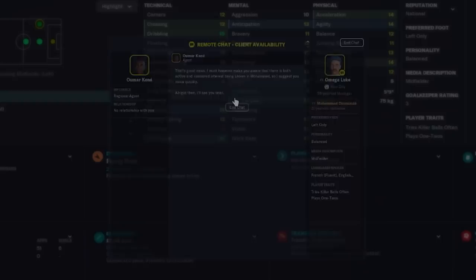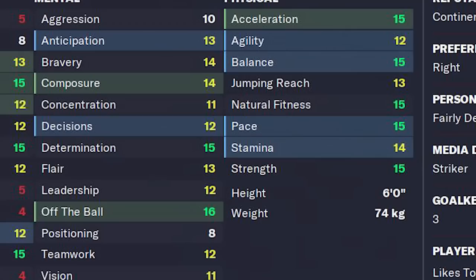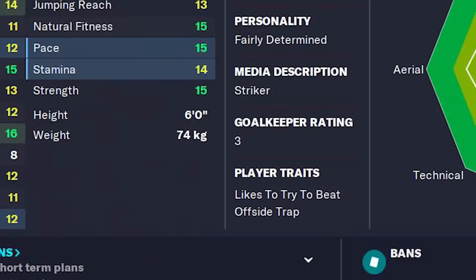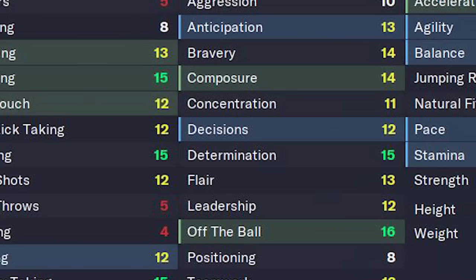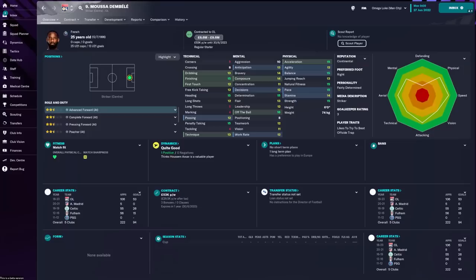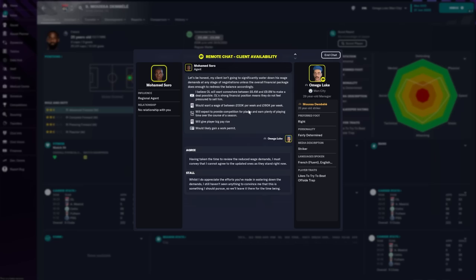What about another deadly striker and a former FM favourite? Moussa Dembele is a striker with very few weaknesses. Physically, there are 5 attributes at 15, including pace and acceleration. Couple that with his likes to beat the offside trap trait and 16 off the ball, and you may find he creates a lot of one-on-ones for himself. His high finishing and heading ability is great, and at 6ft tall, he's not exactly going to get dominated in the air. I think he'll be a great goalscorer for any top division club if you have the £10 million to get him away from Lyon and can afford the wages he wants.